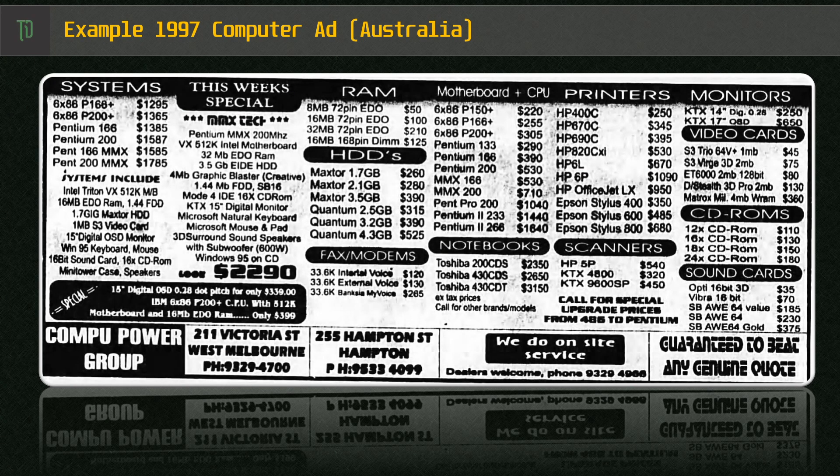Hardware choices were interesting as typified by this local ad. Many vendors used the same board and base setup and focused on the CPU being the differentiator for most mainstream and budget options. The Pentium II was often sold as a high-end option for enthusiasts.